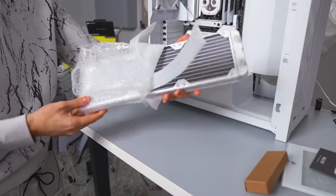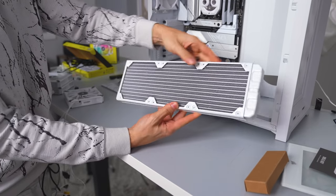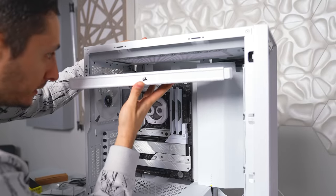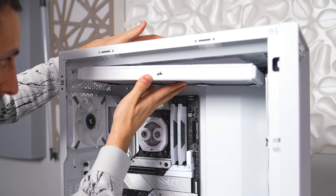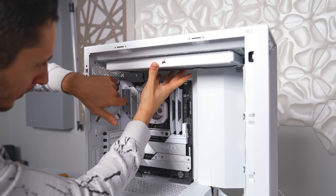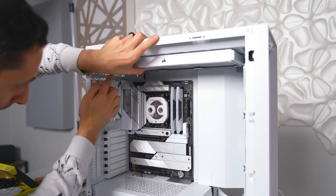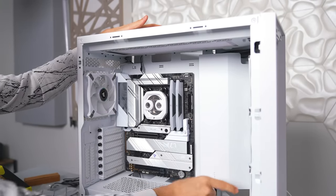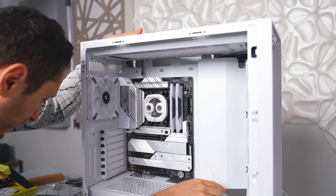I'm so glad Corsair makes white radiators — this saves me the trouble of having to paint it. Even the fins are all white; this is going to work beautifully. The tricky part is figuring out which position to install the radiator, with the inlet and outlet ports on the right or left side. I can make it work either way; it really just comes down to how clean I want the run. I guess let's install the pump and reservoir first before the radiator, because I don't want to take out the fans and change my mind later.